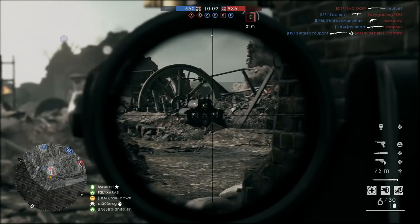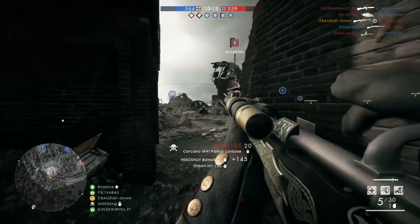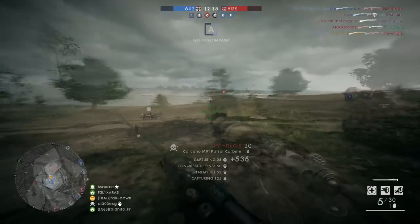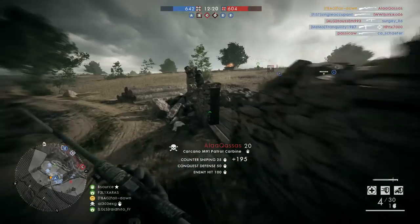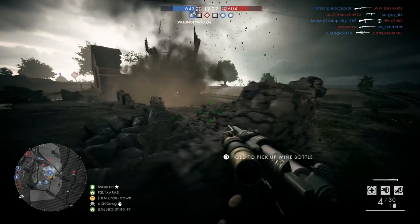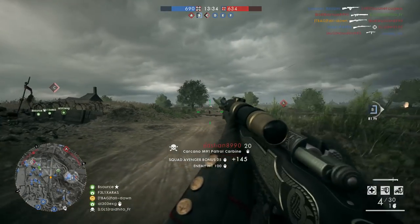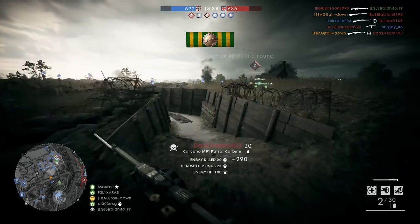Another rifle variant is the Carcano Patrol Carbine — the same rifle but equipped with a scope. I prefer the Carcano without a scope due to its high rate of fire, which gets lost a bit when zoomed in. With the iron sight variant you can re-chamber another round while aiming down sight, but with the scope variant you need to zoom out first before the bolt-action animation plays.